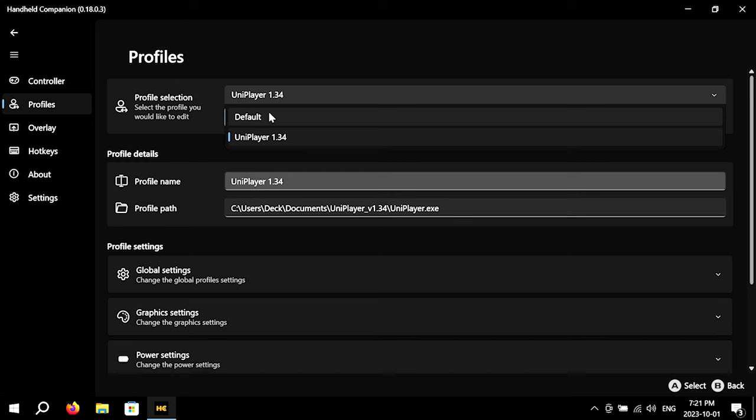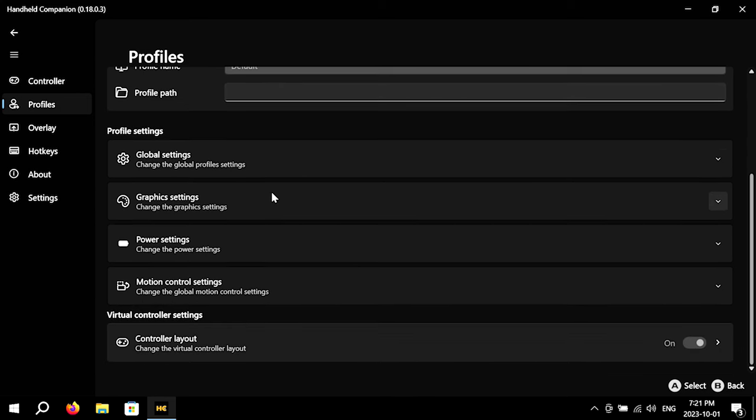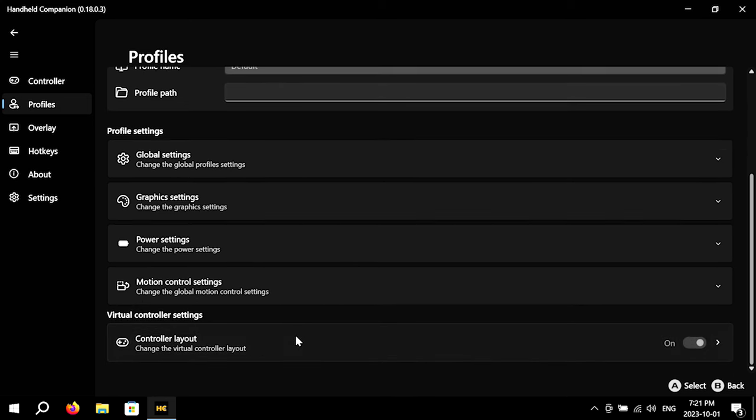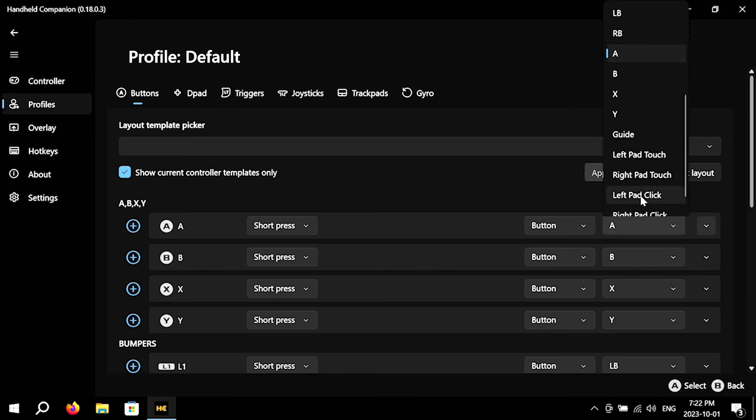Note, this doesn't seem to work for Xbox games since they don't really use regular .exe files. To change your controller mapping, scroll to the bottom and select Controller Layout. From here, you can map the Steam Deck's buttons just like in SteamOS.